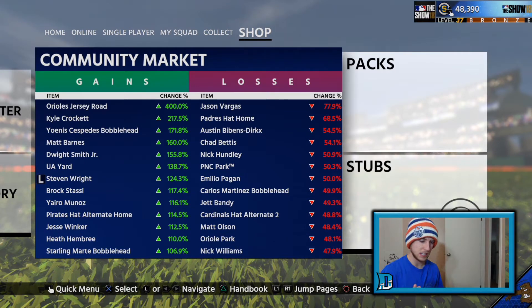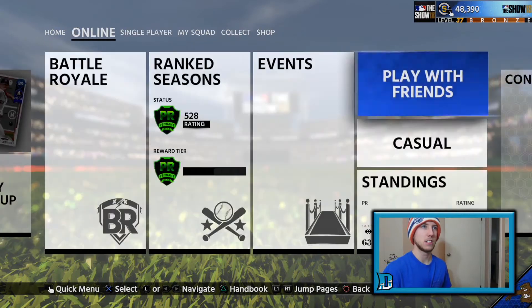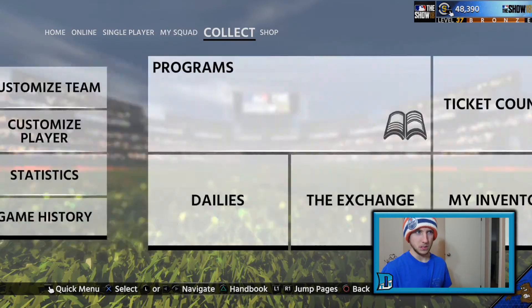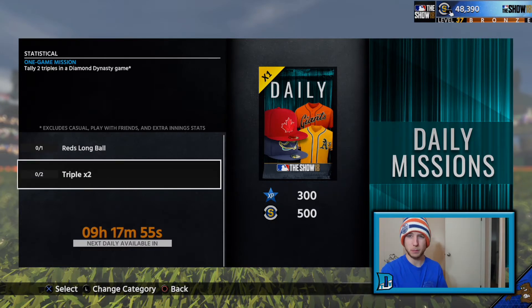The first thing to understand is that before you have stubs you need something to sell to get stubs. You could play games for rewards, but you're going to get a common or bronze 90% of the time — unless you play the pink Trojans, which is famous from Atron Gaming. So what I want to show you is the dailies. The dailies are your hub for easy cheap stuff. Right now my dailies after refreshing last night are the Reds Long Ball and two triples in a Diamond Dynasty game. Get two triples — whether playing the computer or online — and you're getting 500 stubs and 300 XP plus a daily pack.